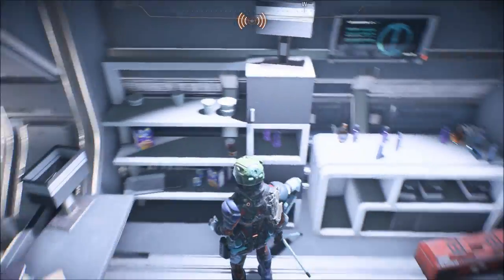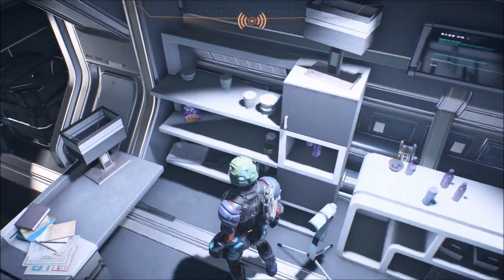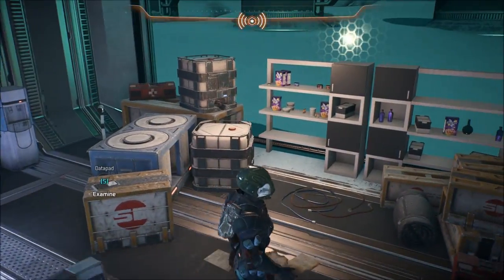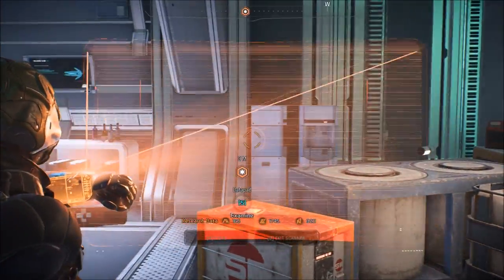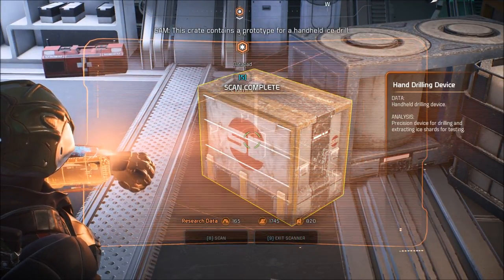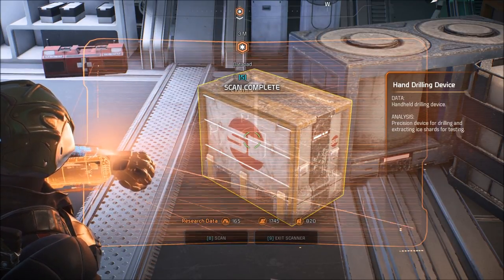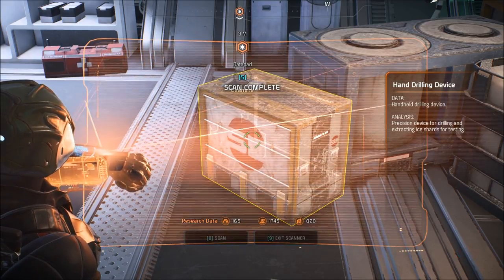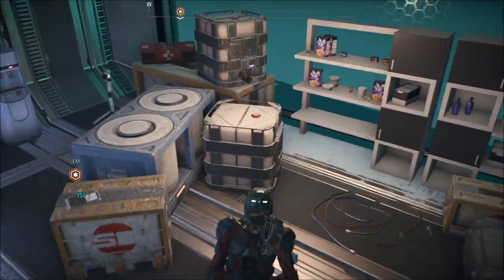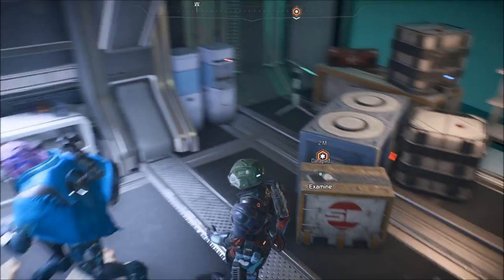It has a data pad there. Oh, look at all the Blasto's. Look at that. There's so much. It's awesome. This crate contains a prototype for a handheld ice drill. So they're developing a portable drilling method. Smart. Handheld drilling device — precision device for drilling and extracting ice shards for testing. Might have to do what the data pad has to tell us. Let's check it out.